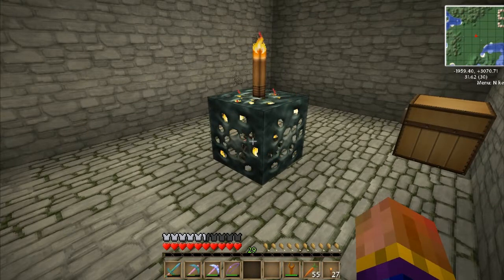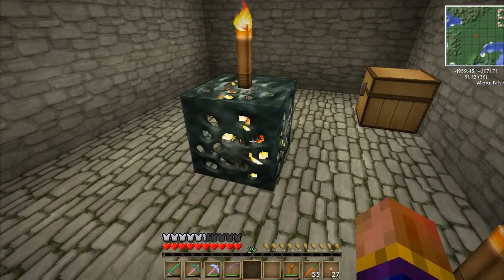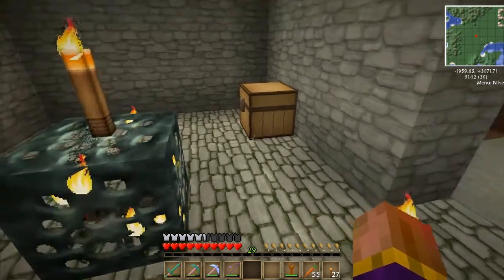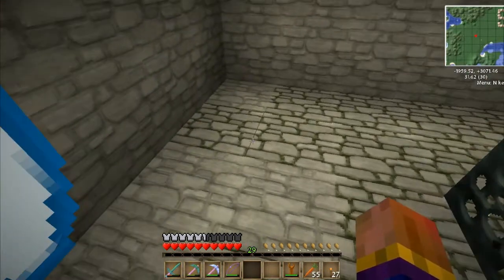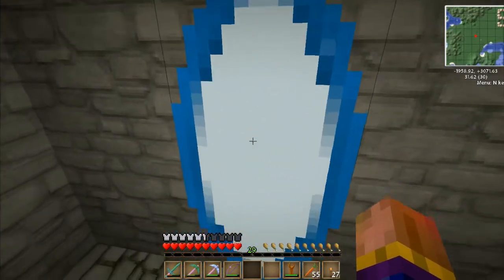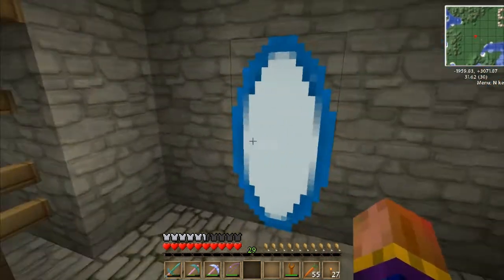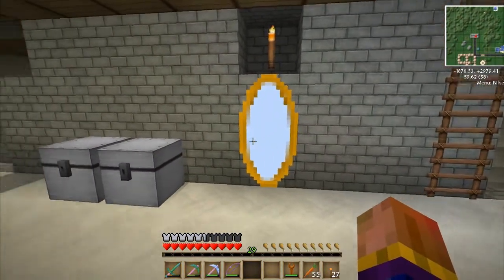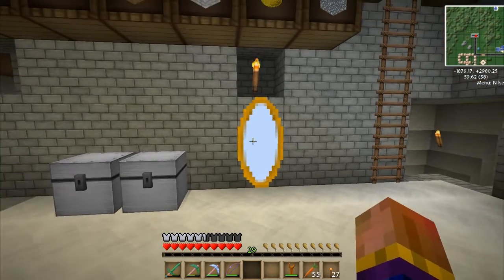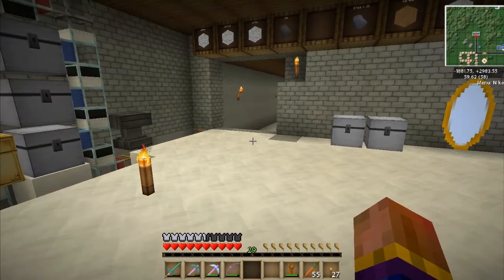I can get a nice supply of spider eyes for potions and string — I've got it, why not. The other amazing thing is there are chests when you find these dungeons, which I've cleaned out. I don't really care about the saddles, but there was another chest over here and it had a portal gun in it! I can't believe it — those things are so freaking expensive to make.